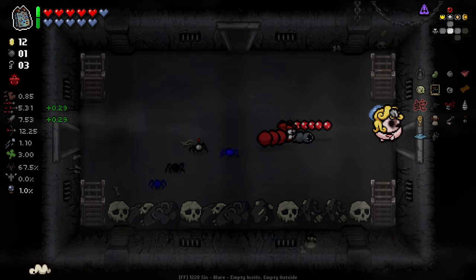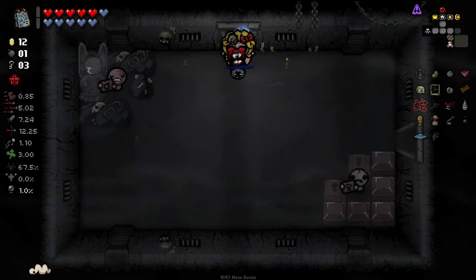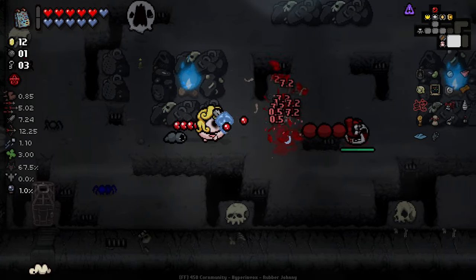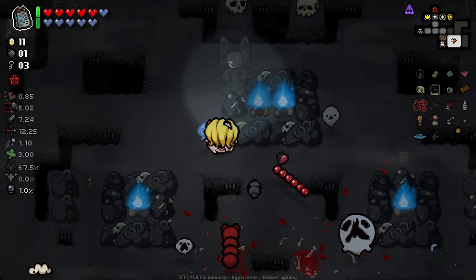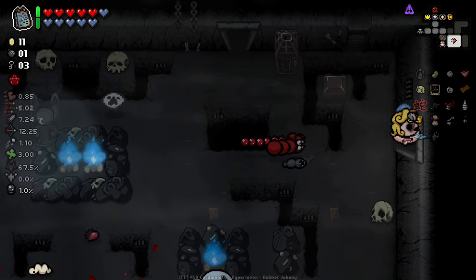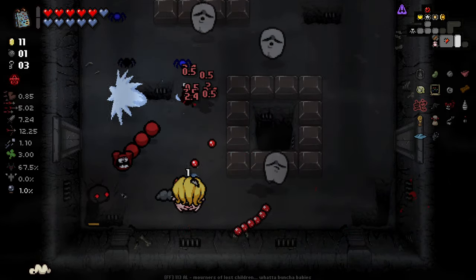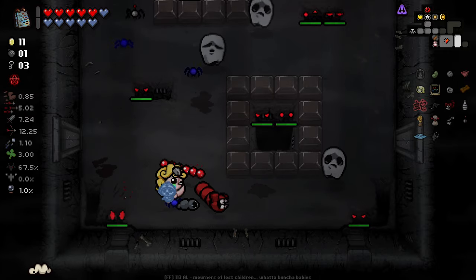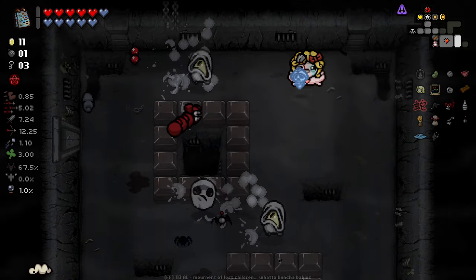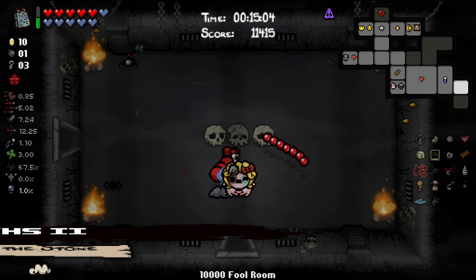Back we go. Not sure what the curse of the stern that we've got on right now does. I used my active in a room with nothing in it — stupid. That was a quick room, wasn't expecting that. I like the little godhead tiers we're seeing here. This is why Spider Mod's pretty useful — you can see where all the locations are, a little easier. This seems like the right direction to be going.